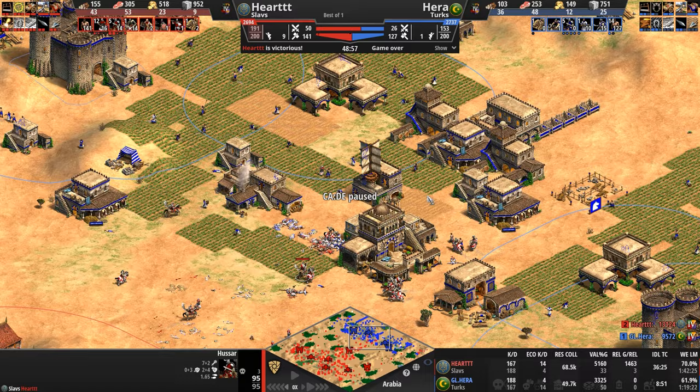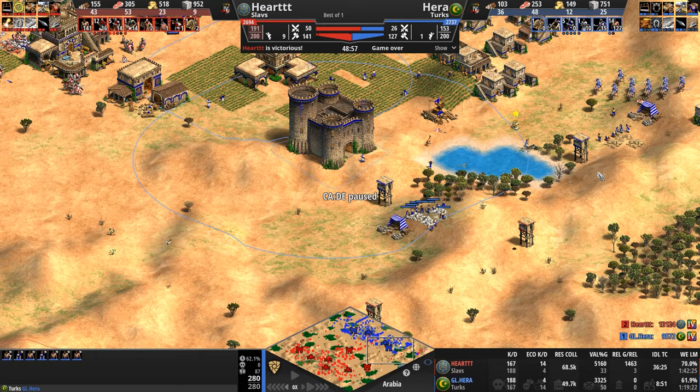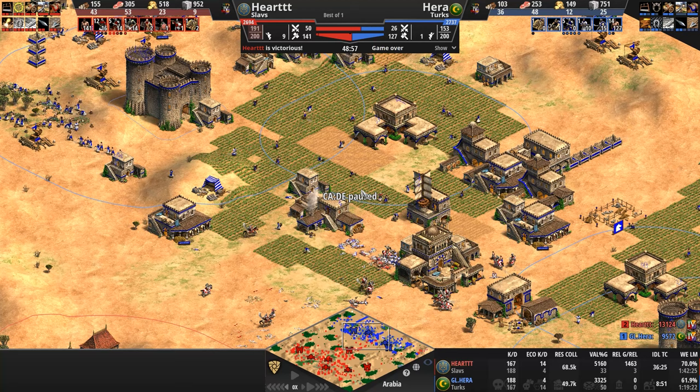These hussars look pretty upgraded — and soon Blast Furnace will give them that extra +2 attack. Our Turk is open to the north, cracked open in the center, and open to the east. He knows he's about to get absolutely overwhelmed. Even though he still has good resources under his control, in the next one to two minutes everything is going to change — and he's going to have to either garrison villagers non-stop or let them die while gathering resources and then replenish, which costs the food needed to train camels.